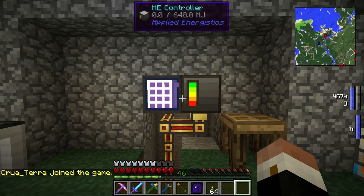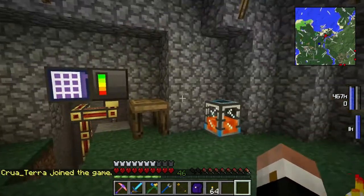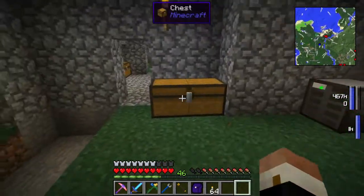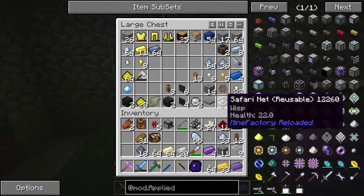Direwolf20 has an awesome tutorial mod spotlight on Applied Energistics — I think it's three parts. This thing is huge. You make these big multi-block structures and it'll craft all kinds of crazy patterns for you. They're pretty incredible. So if you guys are playing along with me, feel free to go check that thing out.